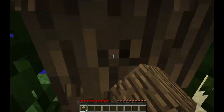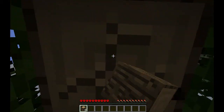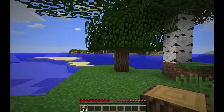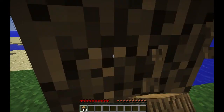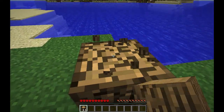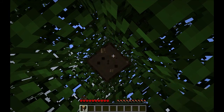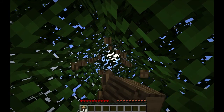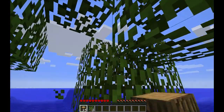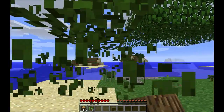I cannot believe that I just spawned on an island — that is absolutely too funny. Once I get some wood, my next priority is to get some tools. Should I just dig here or should I... that could be mainland over there, or it could just be another island. It looks like probably another island — let's go over and check it out and do some mining over there. Let's take our wood and go. I'll get some apples while I luck out — apples might be critical for me on this map.